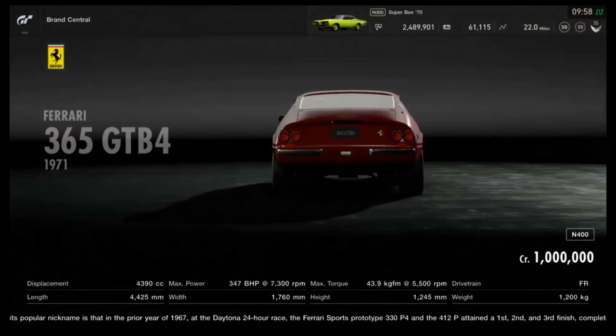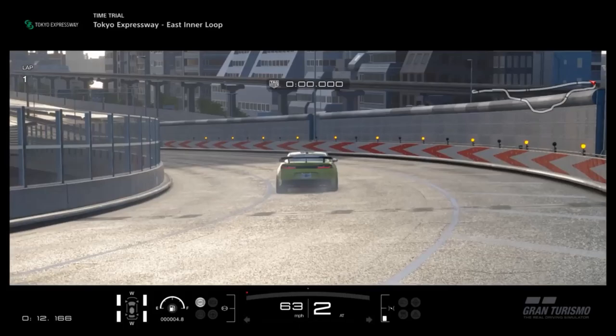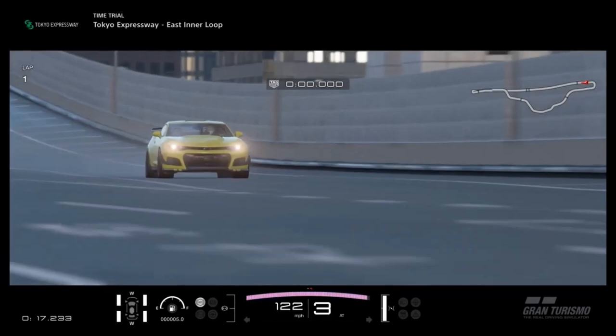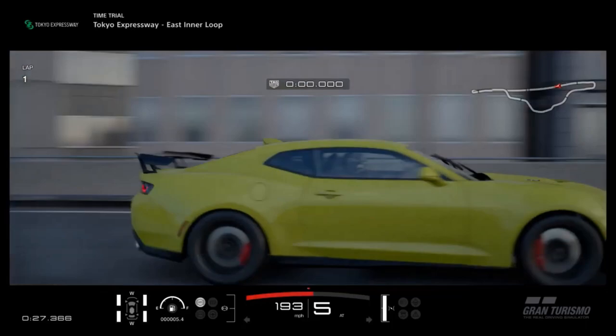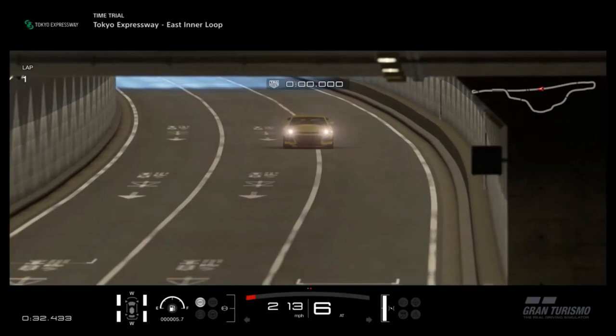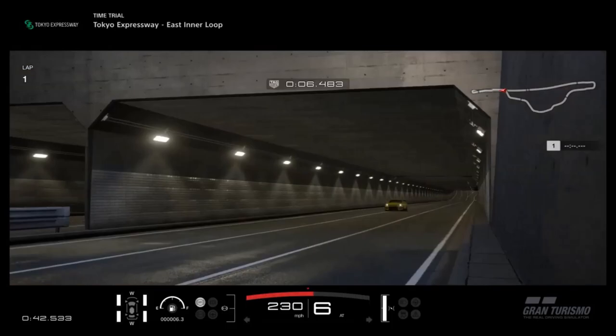My brief thoughts on the Camaro ZL1 1LE edition first. This is probably the standout of the pack in terms of significance because it's relatively new, it's a high-level muscle car, and it could potentially have a lot of use. This car is actually very cheap — just under 80 grand, which for a muscle car is great. You cannot use it for money earning for stuff like Blue Moon Bay; the lowest you can get it to is N600.